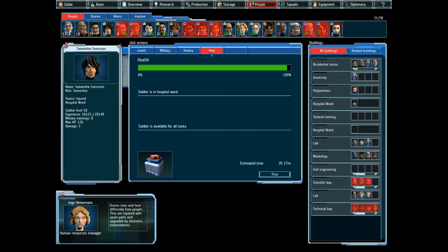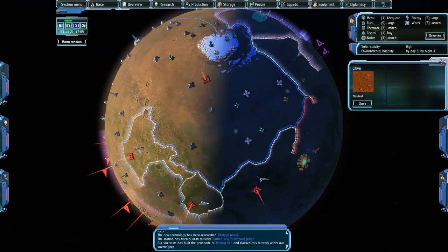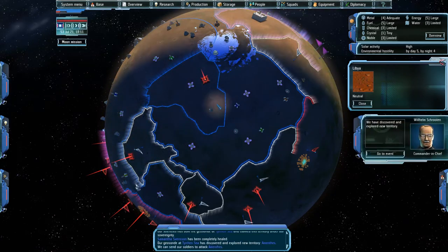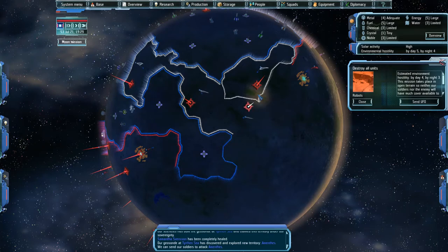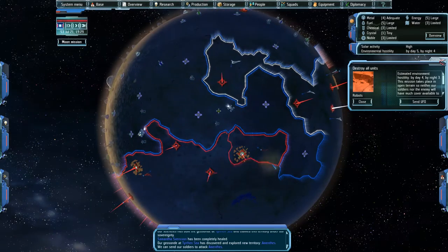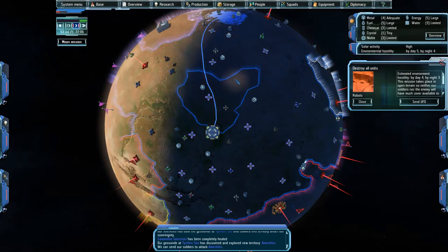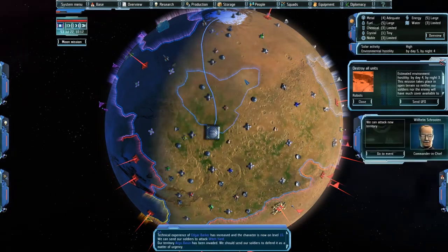Let's see if there's anyone seriously injured that needs to wait. A member of your team is completely healed. We have discovered and explored new territory, and we can attack new territory. We've found something new: a menthes with a noble metal mine. I could take this, but it's not really high priority. Let's see if I can find something with chemicals before I move on — I just want to remove that bottleneck.